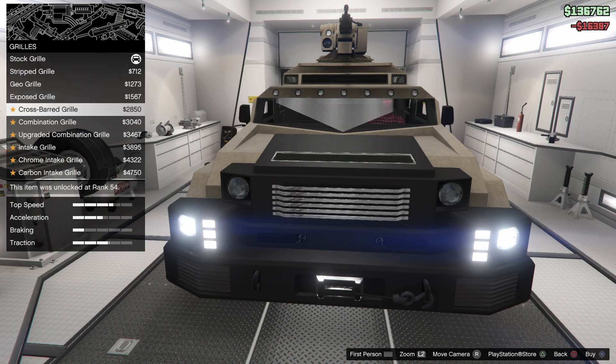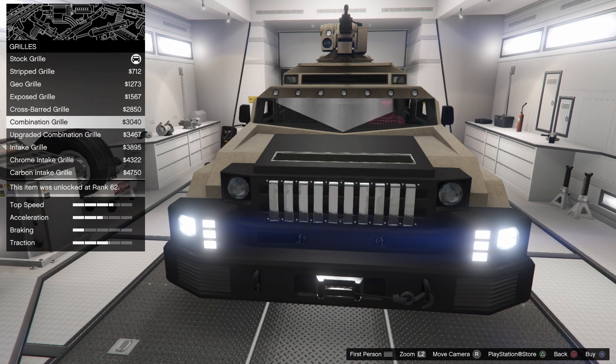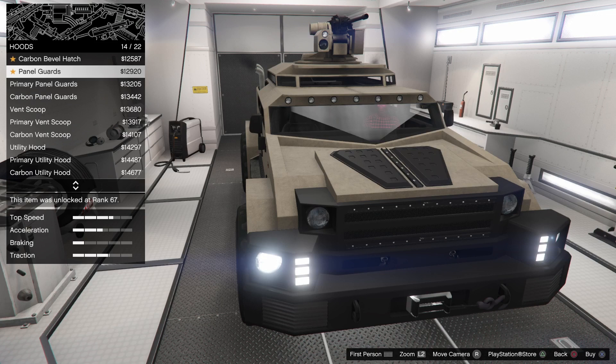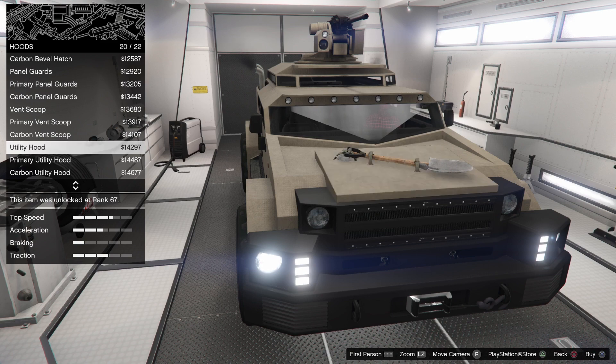For your grille, you can do some interesting things. You can make kind of like a Jeep kind of look to it. But I think I'm going to go with this combination grille. For your hood, oh, you can put a little spade on top of it, which I think is what I might do. All the other ones look pretty basic, so I'm going to go ahead and put a spade on top.